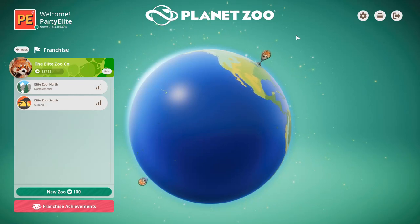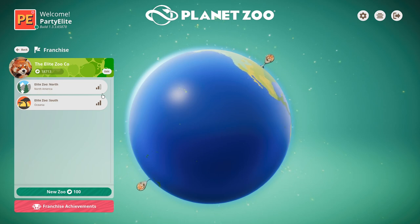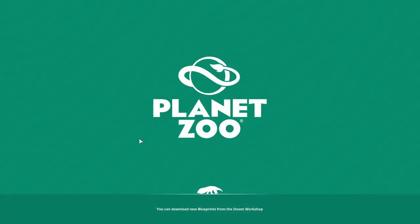Hey everybody, it's Party Elite. Welcome back to another episode of our Planet Zoo franchise mode let's play. We're gonna dive right back into Elite Zoo South. Things are looking pretty good overall at the zoo. I think there are a couple of issues that need fixing, but we'll get all that tackled in due time. After last session and seeing how the money has been fluctuating, I'm a little less concerned, and we're gonna take some steps today to hopefully solve that a bit more permanently.